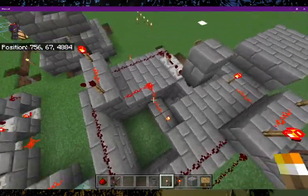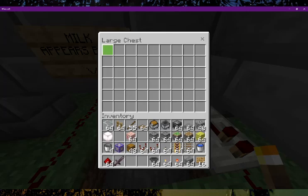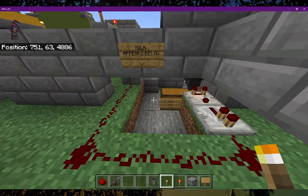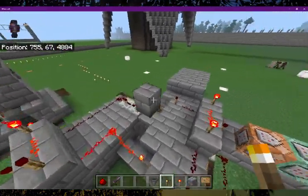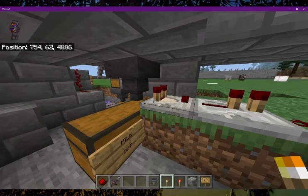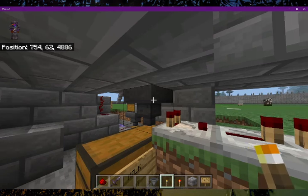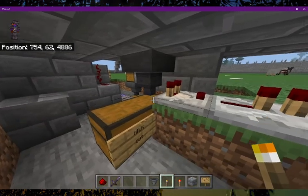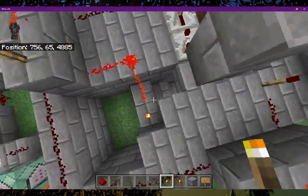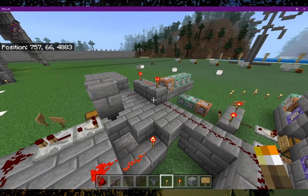I've got some overload protection — this AND gate here is providing some overload protection, which I thought was very important, because milk buckets take up a whole slot. So if the hopper can't feed into the bucket, this system will fire — we've got a comparator and repeater to make sure the signal strength is strong enough. It will fire into this NOT gate, which will turn off the system so it will not allow us to create further milk buckets.